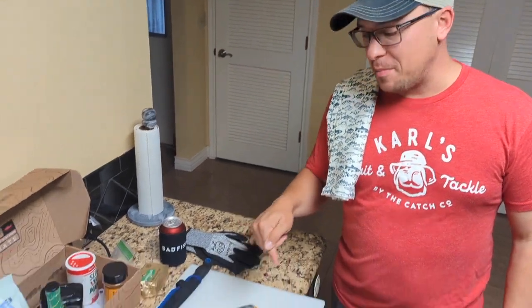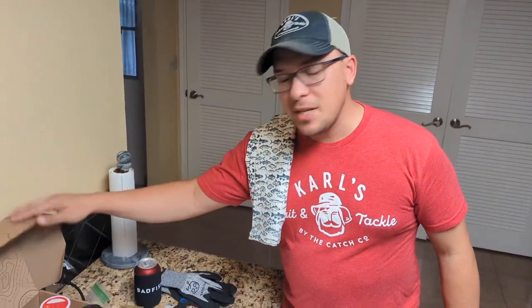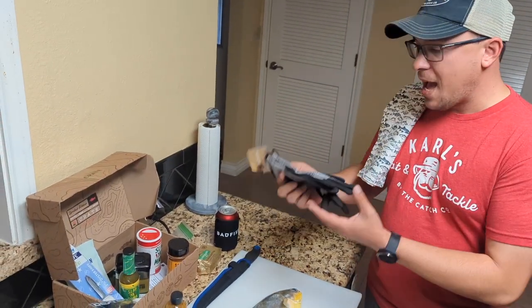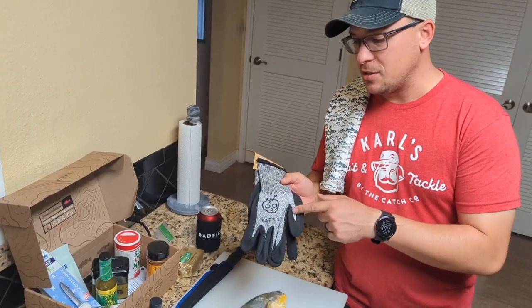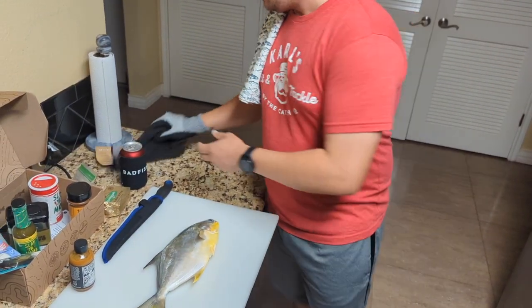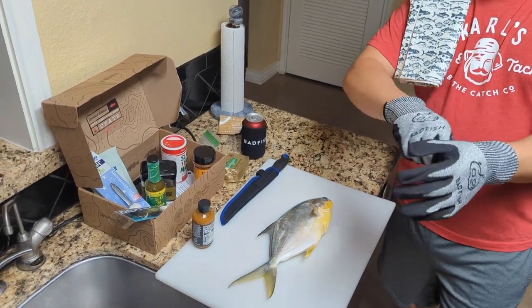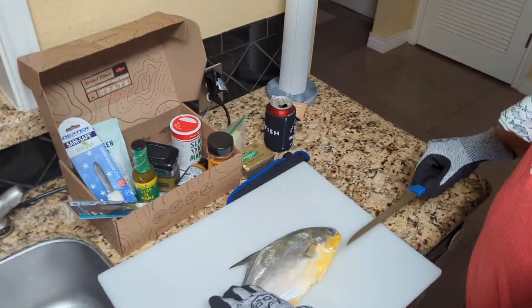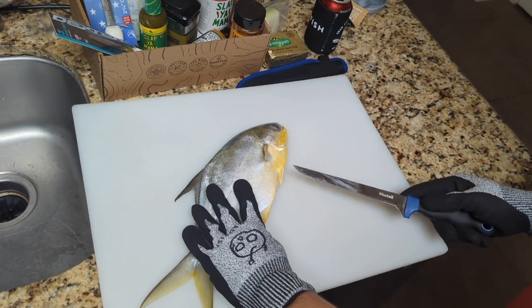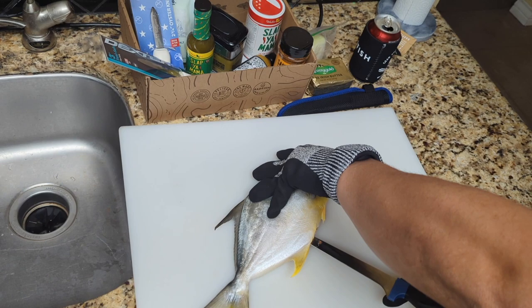Alright guys, here we are at Casa de Fishing and Milligan. We're going to be cooking up this Florida Pompano — one of the best tasting fish you can find in our beach waters. We're going to be using this limited edition kitchen crate from Bad Fish. Be sure to go over to shopcarls and check it out. I'm going to be using these gloves today. We've got our gloves and we're going to be using this fillet knife. So we're going to be taking this pompano and slitting its belly right here.